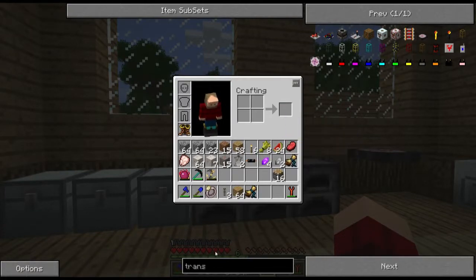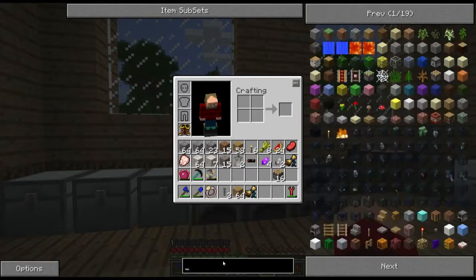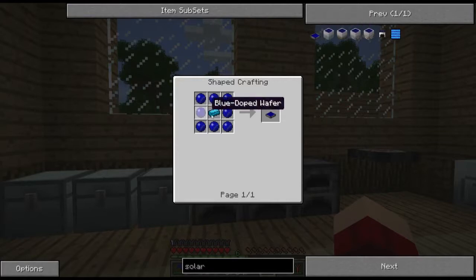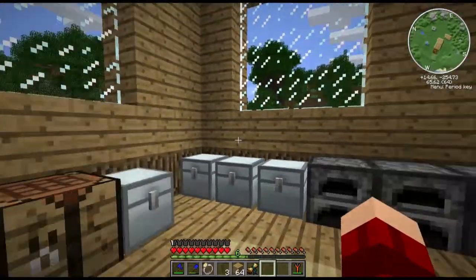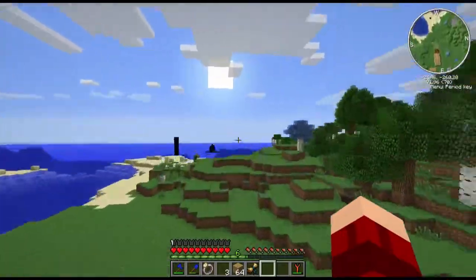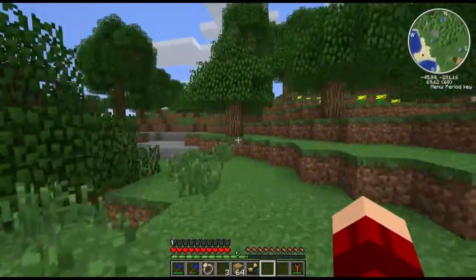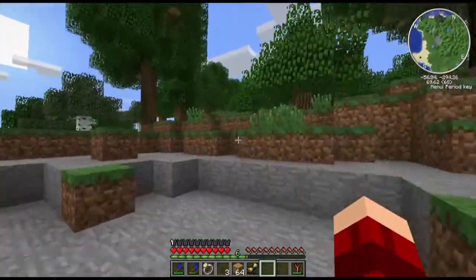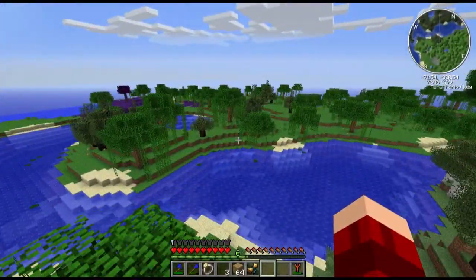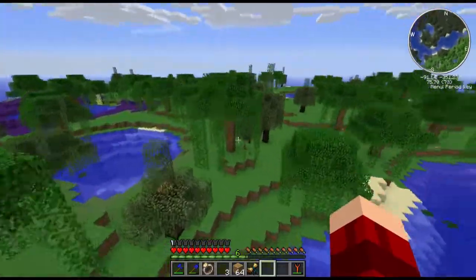Okie dokie. So we have the transposers. Now what we need is those solar panels. Let's type in 'solar' and we can see them — the really tiny ones. They're not too hard to make; as you can see we need a blue alloy ingot and some blue-doped wafer. So right off the bat we're going to have to go get some clay. Let's go find some, since there's a swamp just over in this direction.